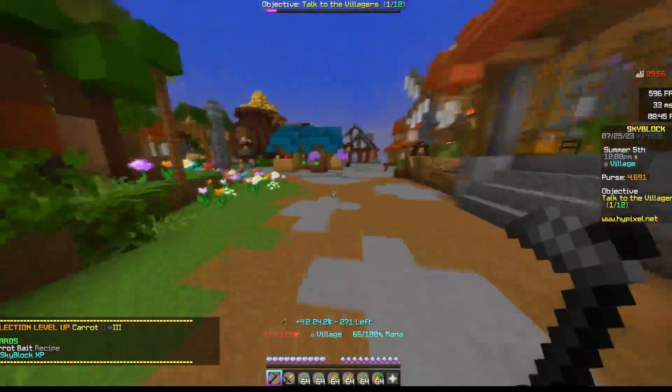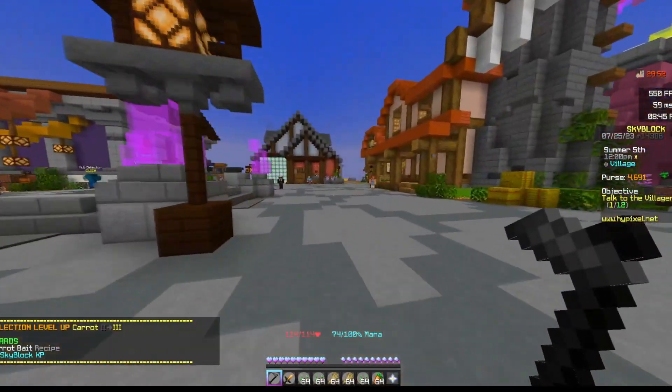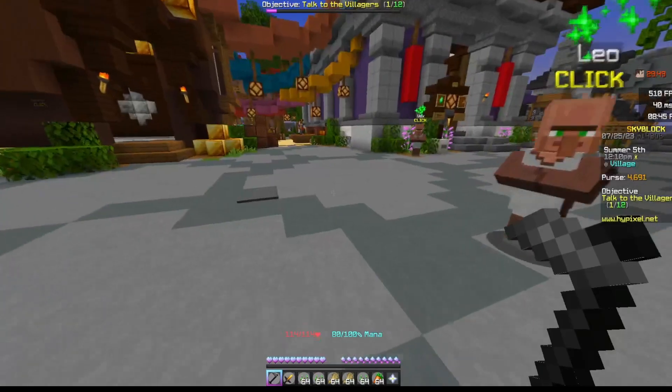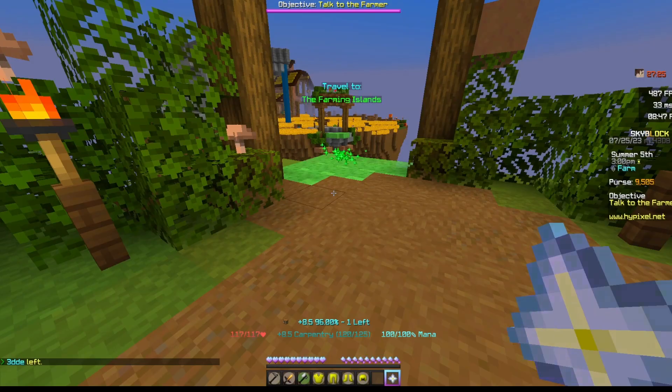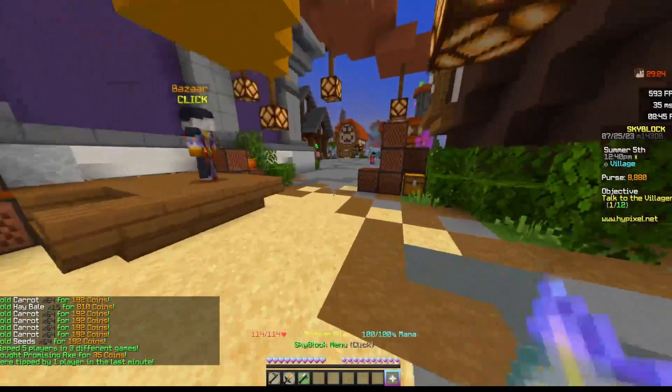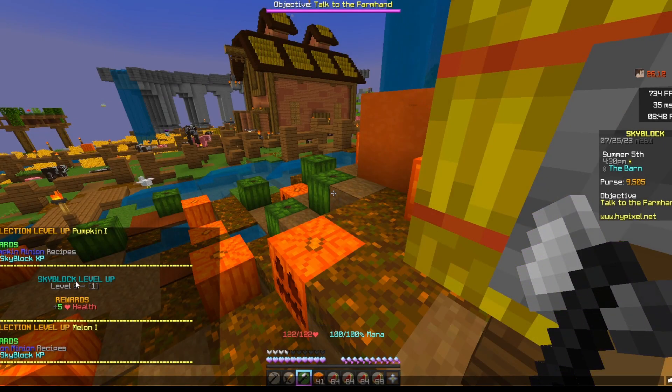Now that we're finished with carrot, we're going to go get an axe, and then go over to the farming island so we can get the melon collection and pumpkin collection. We are going to craft some farm armor. Now that we got the axe, we're going to go over to the farming islands. We did get the melon and pumpkin collections unlocked.